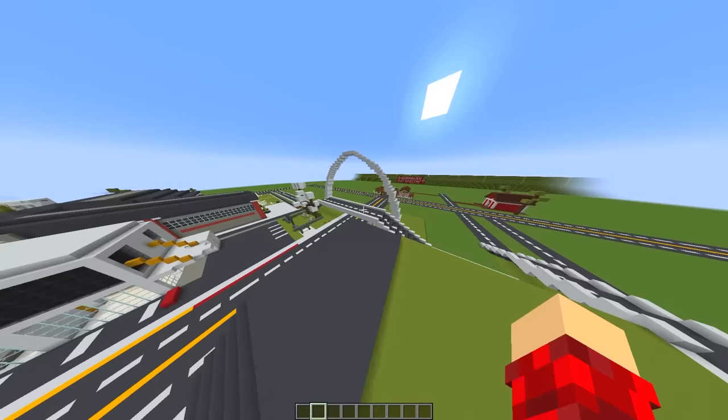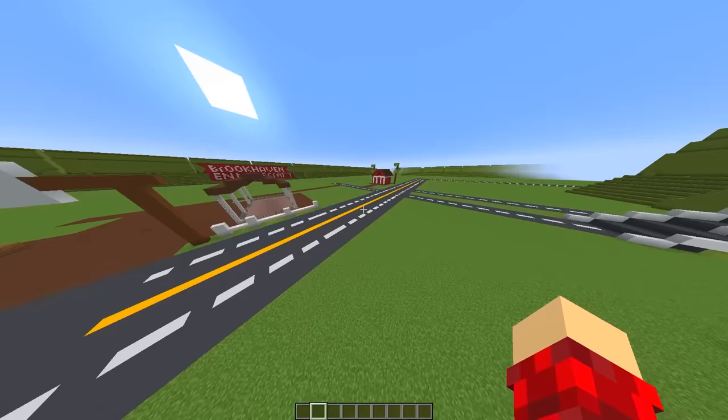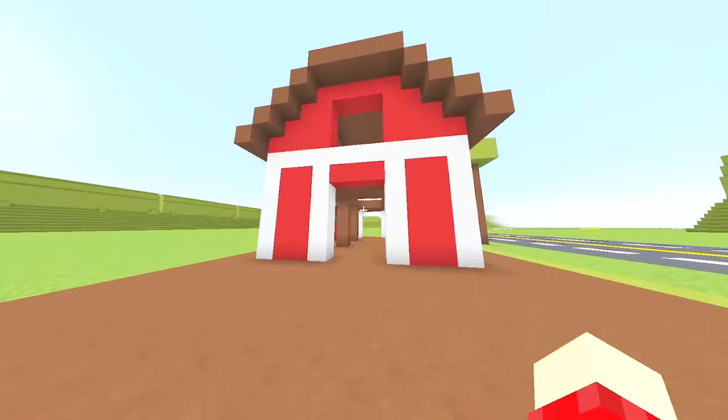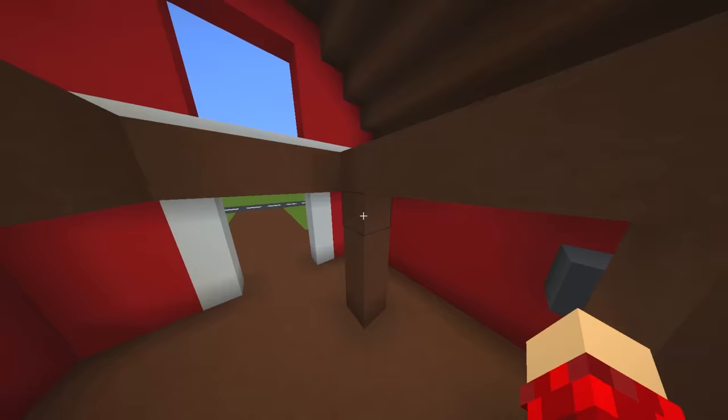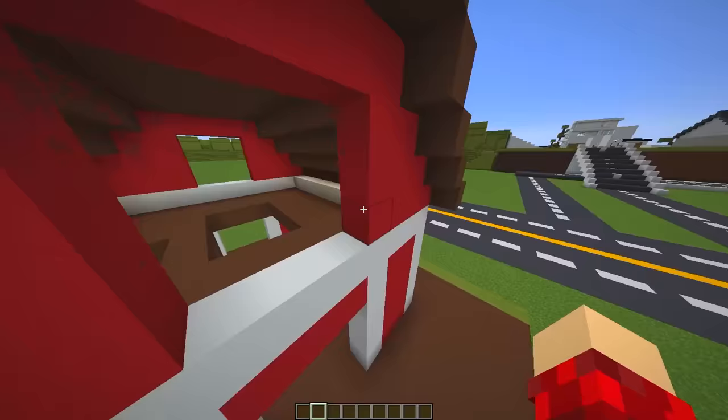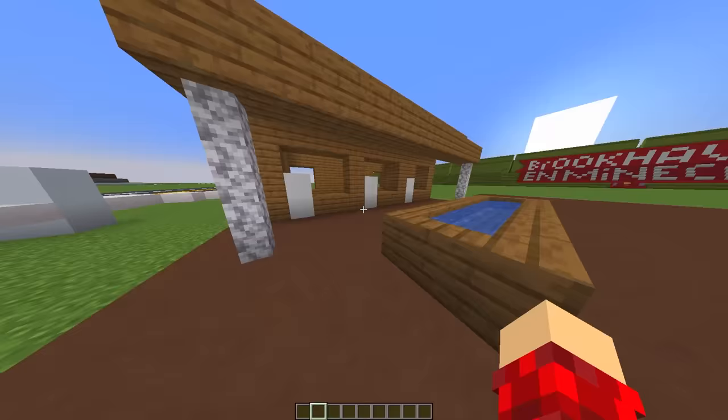Here's the well-known Brookhaven arch. I didn't really like how it came out, but that's okay. We do have the countryside, like the barn that's right here — it actually looks pretty nice. Sadly, there's no ladder for us to get up there. We normally are able to go over here, but it still looks pretty good.